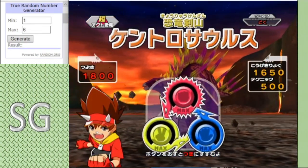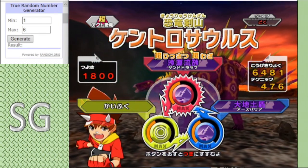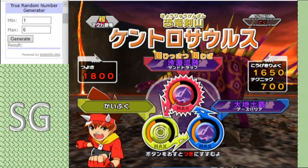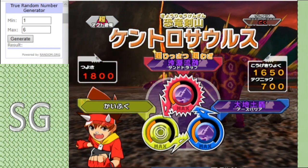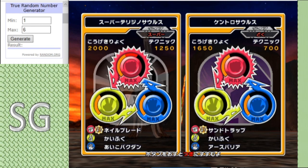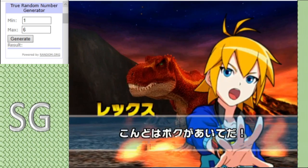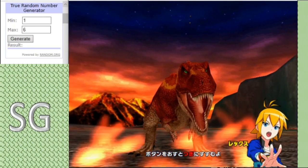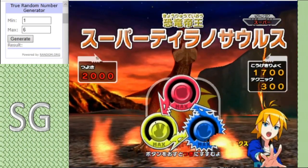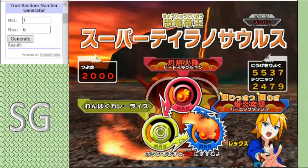Backing up Super Phrasiosaurus is Alpha Kentrasaurus, a poison type with a move set of Sand Trap, Earth Barrier, and Light Recovery. He also has to face my Dino King in this group — he's probably gonna win this tournament anyway. As for Rex in the blue corner, we have Super T-Rex, boasting a move set of Heat Eruption, Burning Dash, and Naughty Curry and Rice.